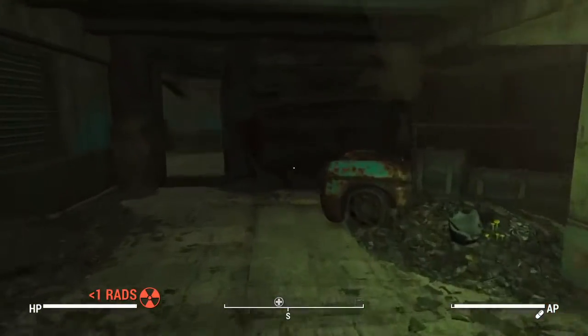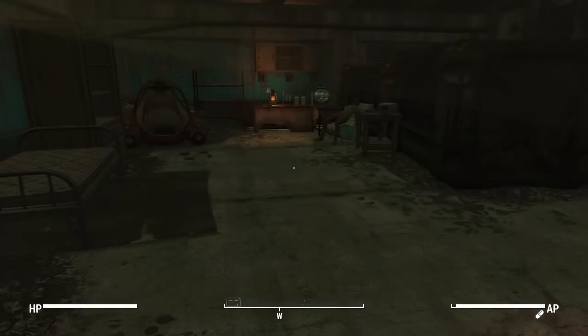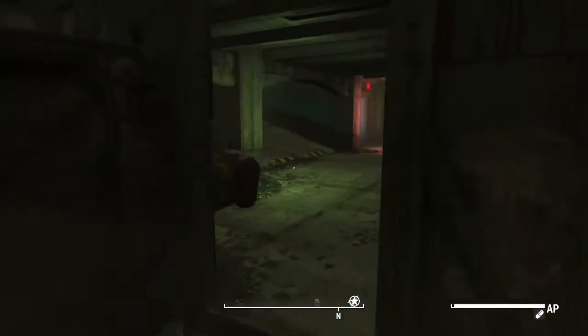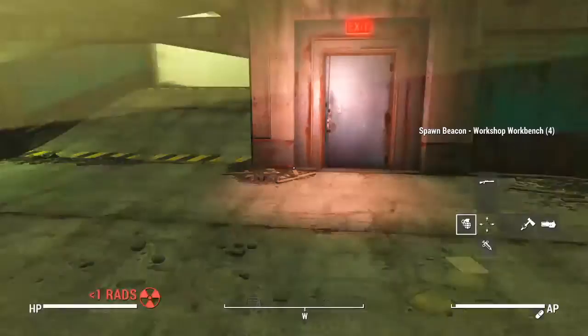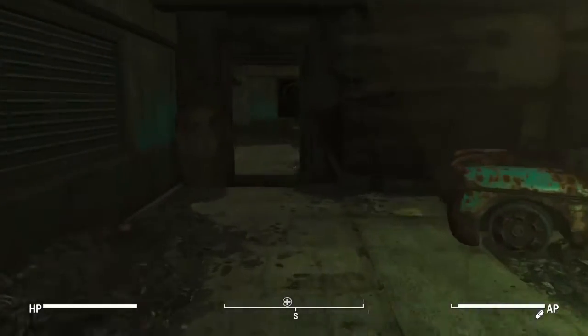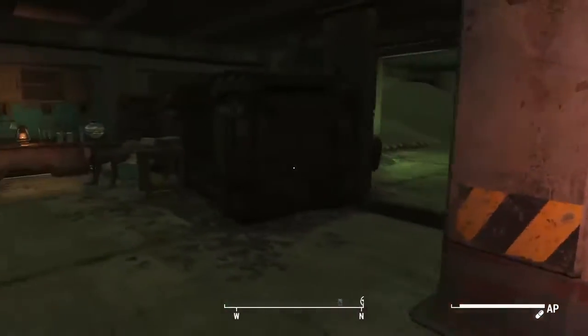This is a Fallout 4 PS4 mod review covering the Workshop Anywhere mod. Basically, what this mod allows you to do is go to your chemistry station, craft a grenade called the Spawn Beacon Workshop Workbench, and it just spawns a workshop. You can then use the workshop settlement menu in that area.